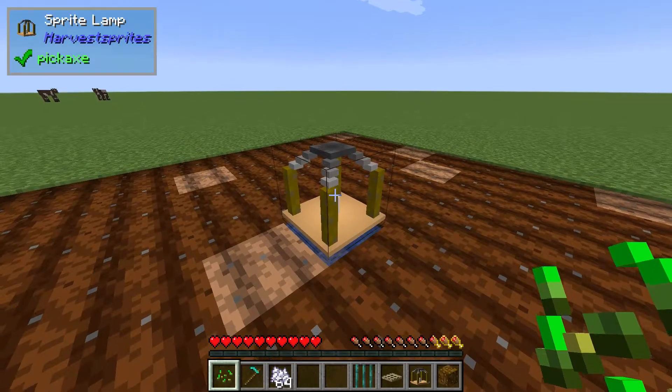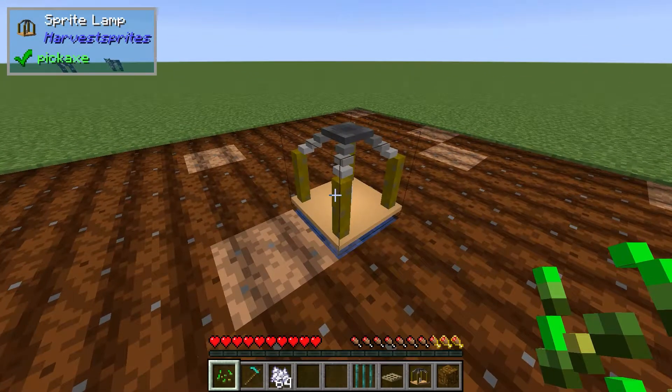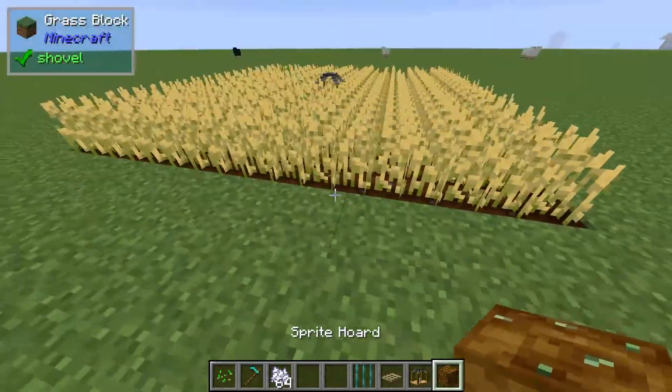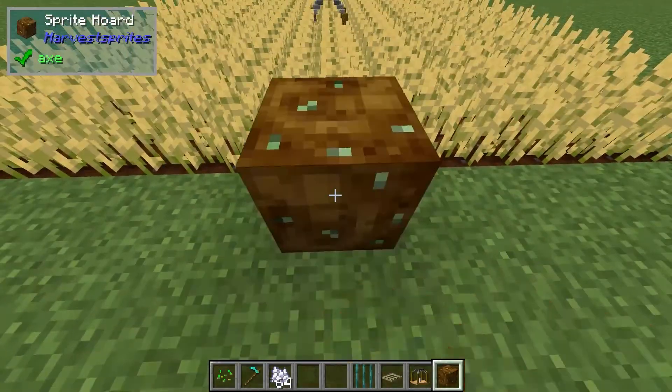I've put a Sprite lamp down here. What the Sprite lamp does is it will harvest any fully grown crops. What you want to do is have a Sprite hoard about five blocks away, like here.